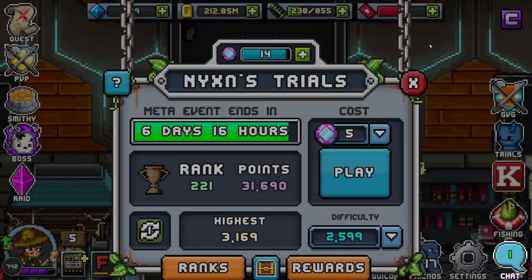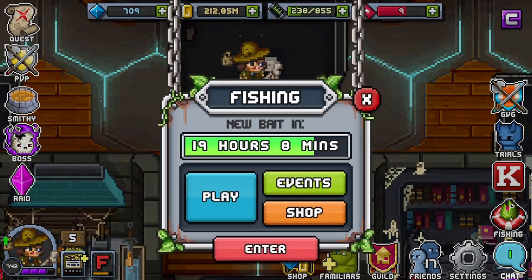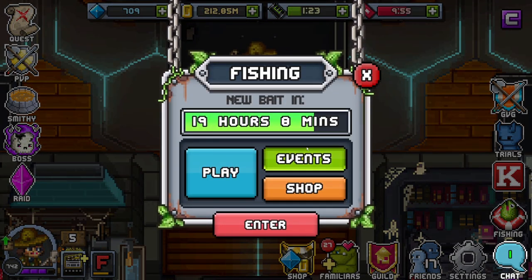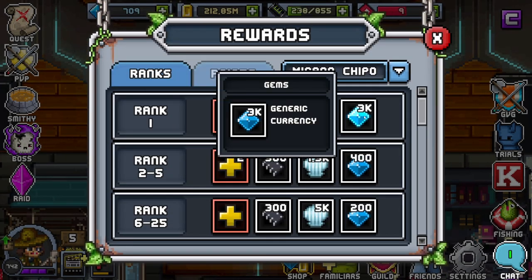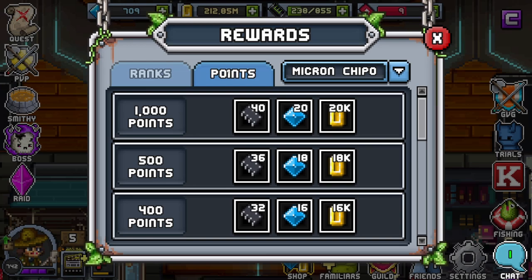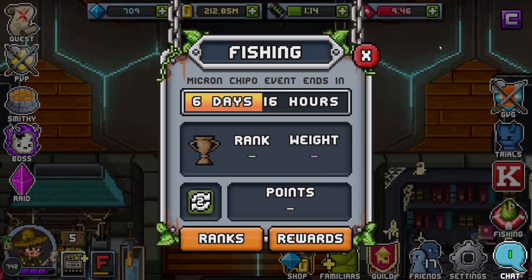Finishing it off with fishing: for the rewards, it's going to be stat points, micron chippos, seashells, and gems. For the points, it's going to be micron chippos, gems, and gold.